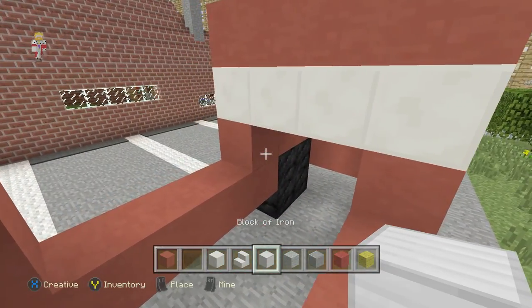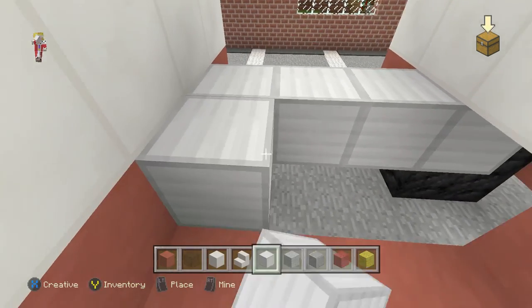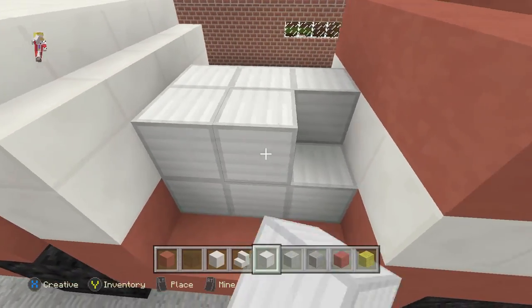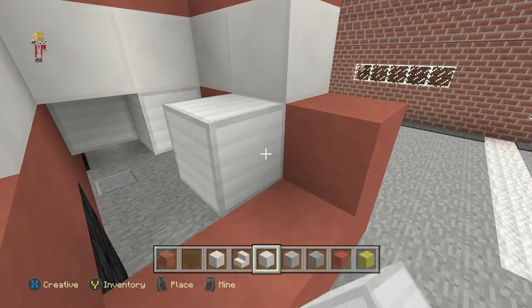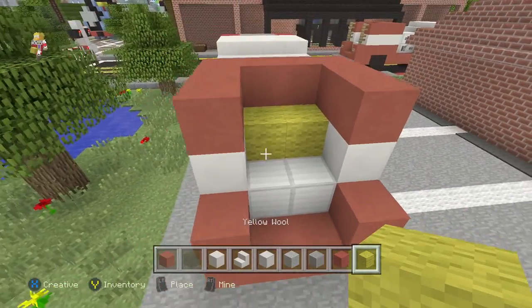Now take your iron and place it in between here — one, two, one, two. It's a bit too high back here in the back, so bring that up one. Grab your yellow and bring it up to there.